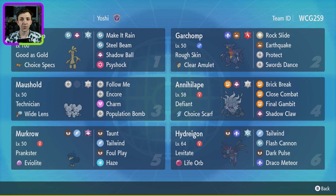The rental code is in the top right of the screen at the moment, and it's also in the description below along with the Poké Paste for the team. So go check it out and let's get battling!